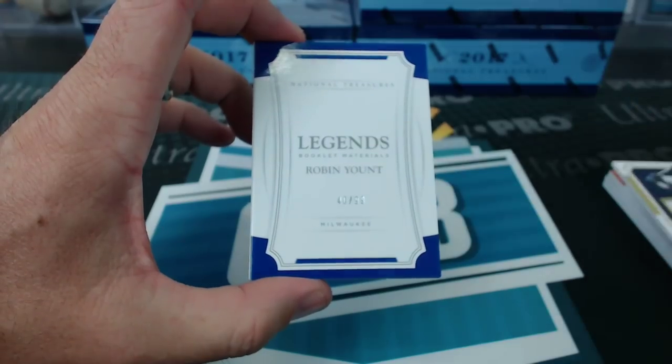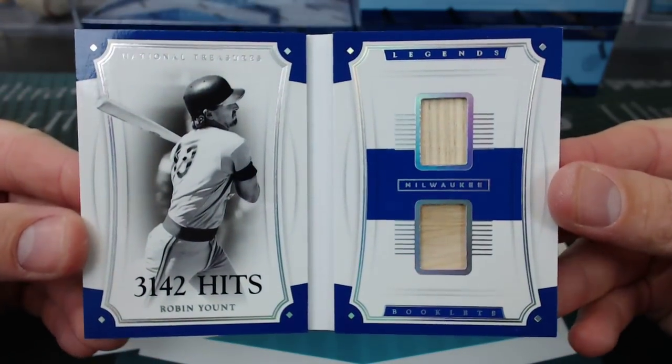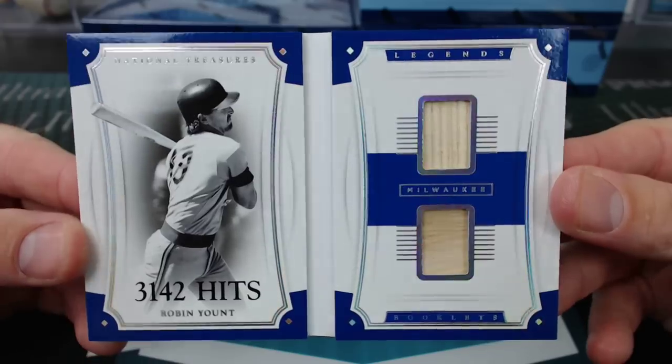The book — Robin Yount Legends, 40 of 99. Slappy.